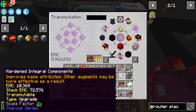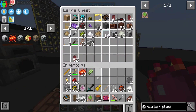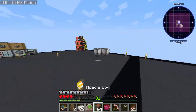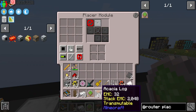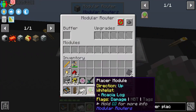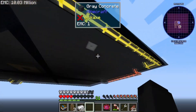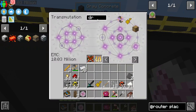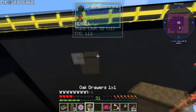We'll put these away — anything that doesn't have EMC can go in this chest for right now since we're not really using it. Put acacia wood on the whitelist — and that should be fine. Now I just need to come down here with maybe a drawer or something. Fill this with acacia wood.